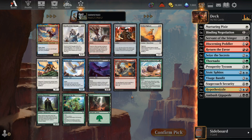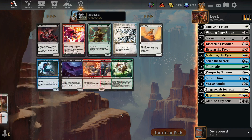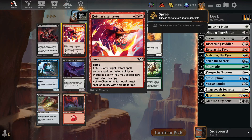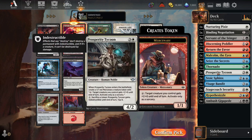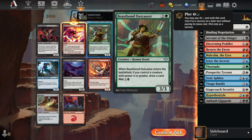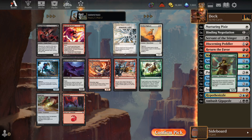Malcolm lets us draw cards — we have to spend mana to draw them, but he still lets us draw cards. If he wasn't here, I would take Highway Robbery. Hindering Light is a little tempting, and another Return the Favor — Return the Favor has got to be really strong. There's also a Beast Bond Outcaster. We currently have the Sphinx, the Prosperi Tycoon, Stagecoach, Ambush Gigapede. We got the other Return the Favor pretty late from the bot, so I think we take Malcolm for more card draw.